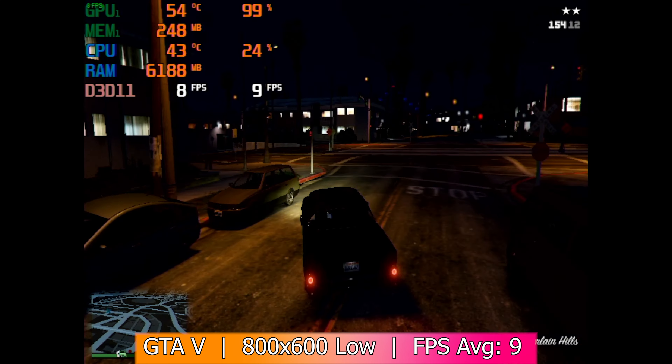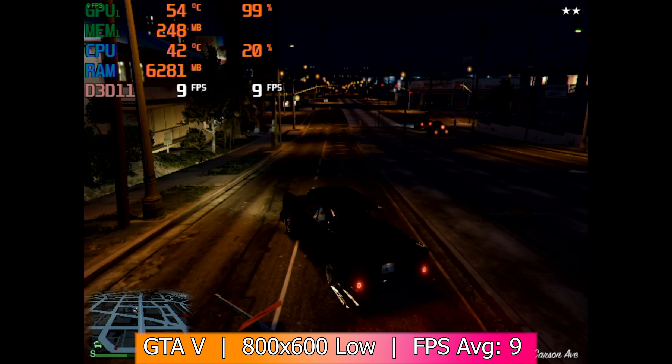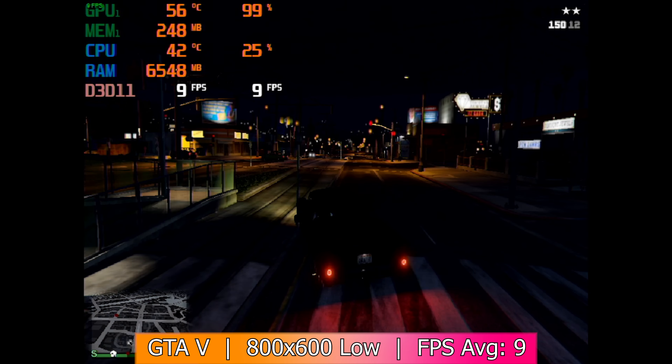If you've watched some of my other videos, you'll know that GTA 5 will run on just about anything, but this was an exception. I tried it out for the sake of running a semi-modern game, but it ended up with an average of 9 fps and looked like a slideshow. On the bright side, the hypermemory was working and the core did have 3 gigs of VRAM at its disposal, but it was nowhere near fast enough to keep up.